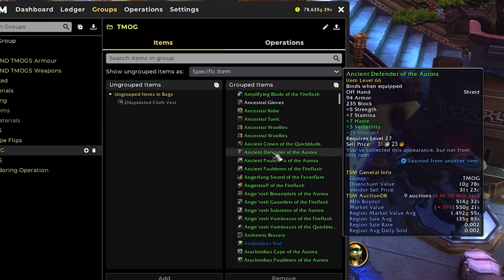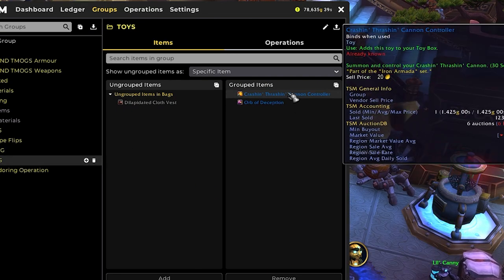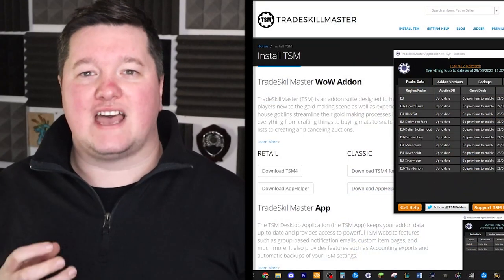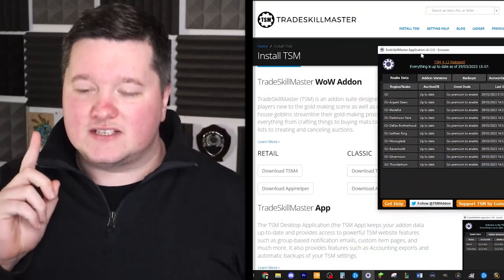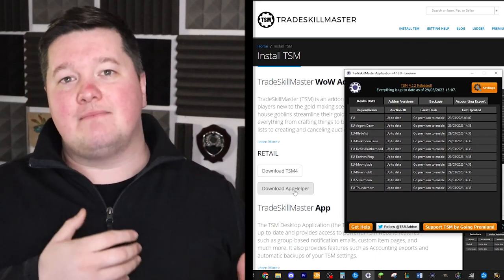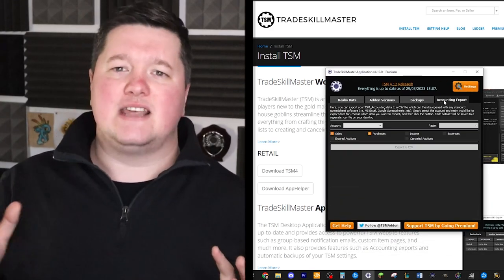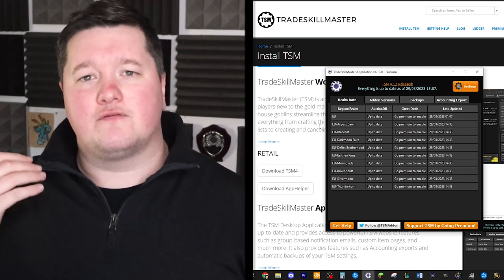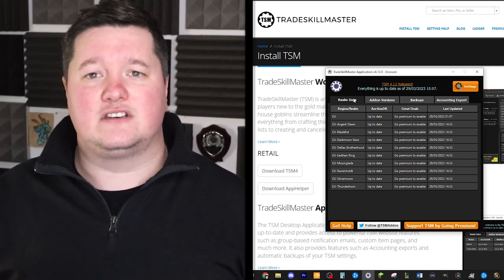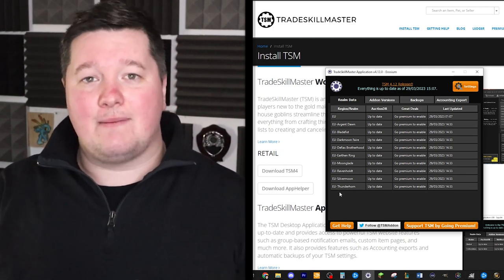TSM gives you the most accurate knowledge for figuring out if you're making a lot of gold in a dungeon or from a random mob you've just killed in the wilderness. It's so valuable to have this data. Before you download and install the TSM add-on, you will need the application that goes along with it, which keeps it up to date with all the database knowledge of the various prices and how they change. Make sure you go to the link in the description — it will give you both the add-on link and the app helper link as well.